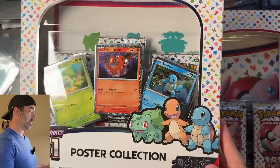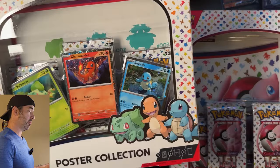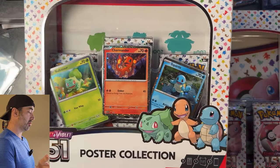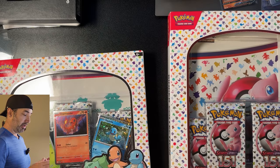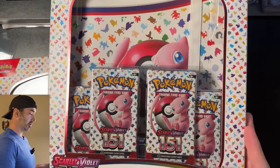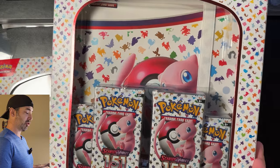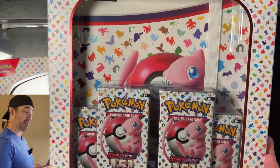On the left here I've got the Poster Collection, which is like $15, but you get three packs of cards and a pretty cool poster, plus the three starter Pokémon from 151 — not a bad value. And then on the right here we've got the Binder Collection. Comes with four packs plus the binder. We're going to take a look and see if this has some good hits. Hopefully it does.